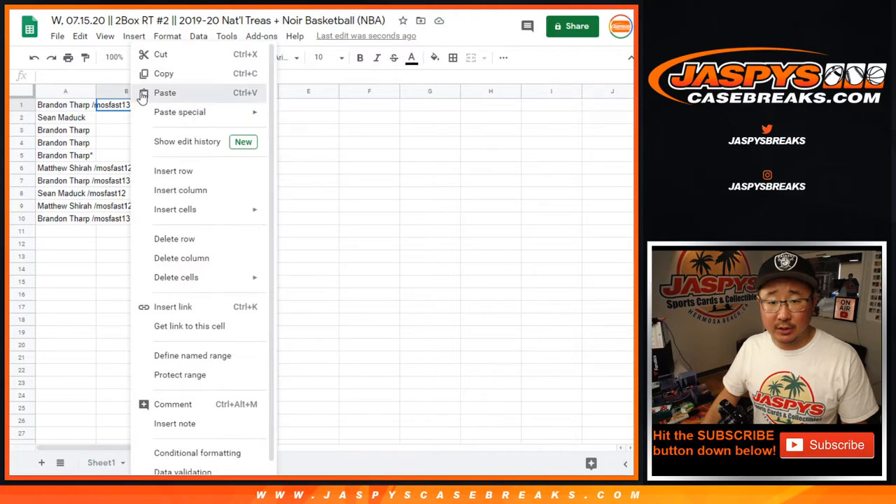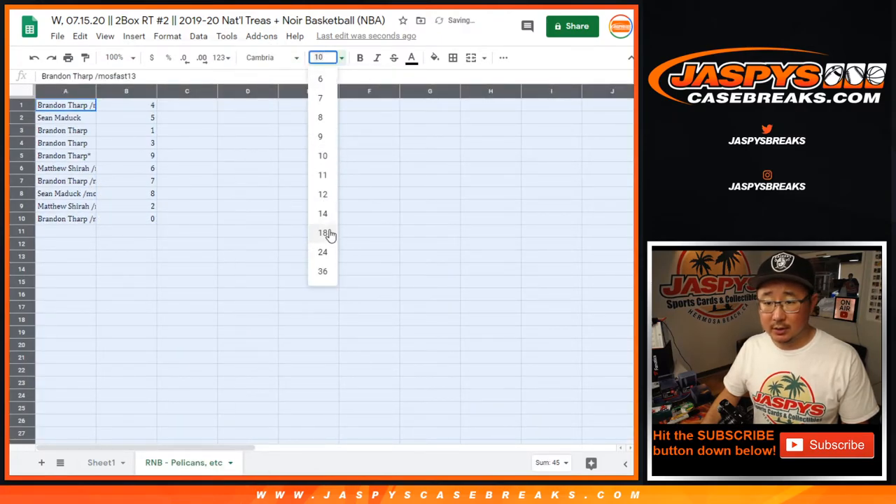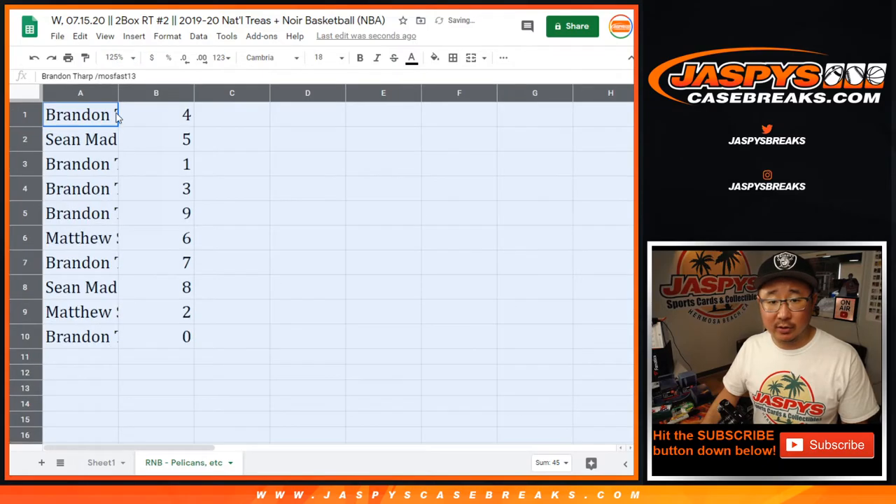Number zero gets any and all redemptions for those particular teams, including one of one redemptions. Live one of ones will still go to number one.